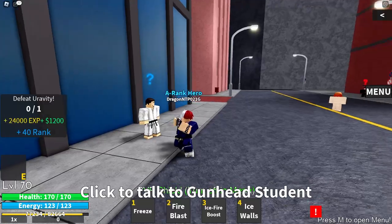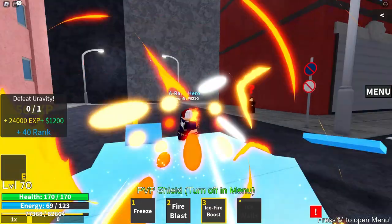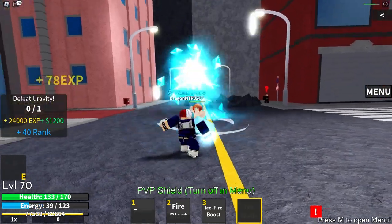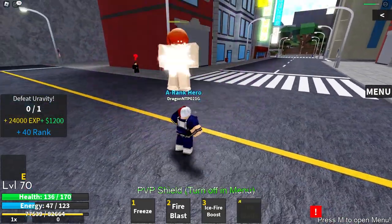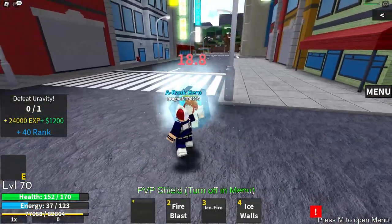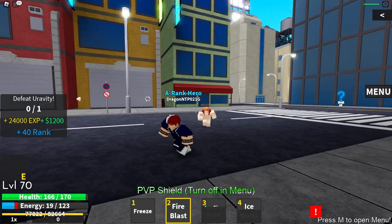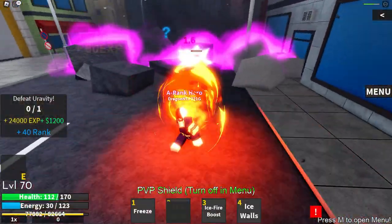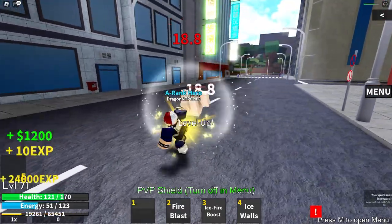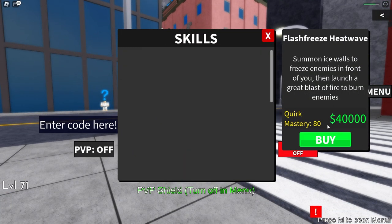Here we are at the final quest and we can finally end this video with a raid. Ice wall, fire blast — doing big boy damage. Ice walls is the move that kites the most, I'm going to be honest. Level 80 mastery — perfect. If you guys want to see an Endeavor 100 days or a Dabi 100 days, let me know. Let's look at the skill tree and equip flash freeze. Big boy damage — there's one thing left to do: the USJ raid.